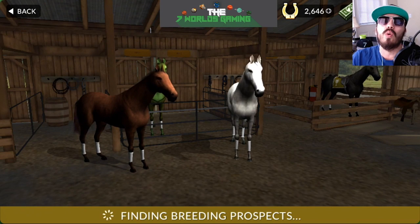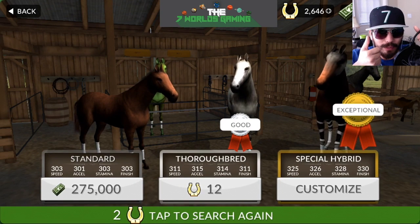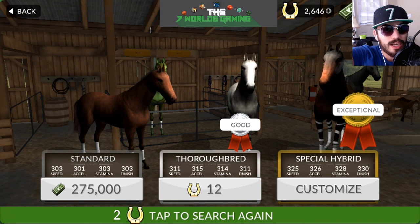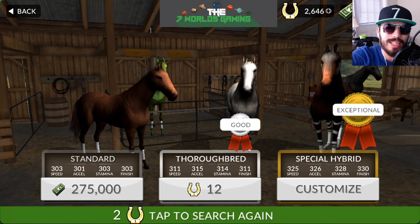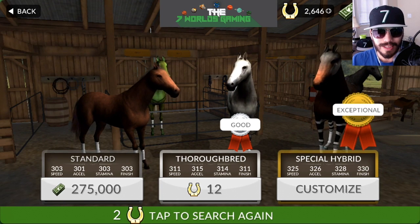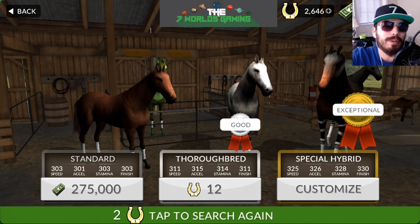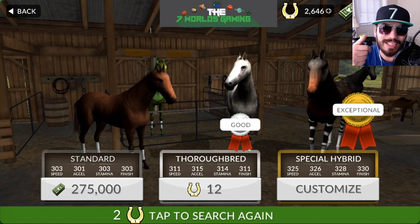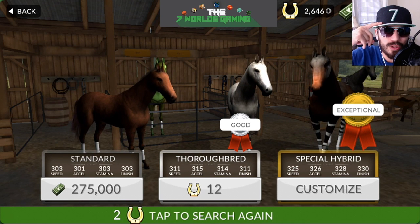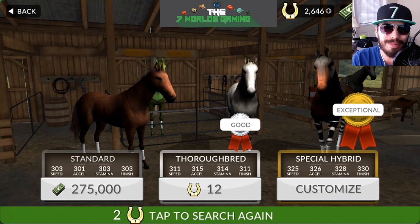Every now and then it will give you some bad ones, and every now and then it will give you the unicorn — the one you want to stick with. Hopefully you guys enjoyed this video. If you want to download the game, check out the link in the description below. We're definitely going to have more content coming for this game, so if you guys want to play against me, go ahead and download it. As always, it has been Seven Worlds Gaming — that horse isn't so great either so I'm going to keep looking. Take it easy everybody, bye!